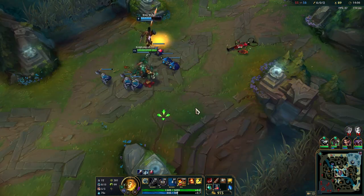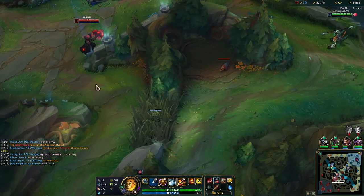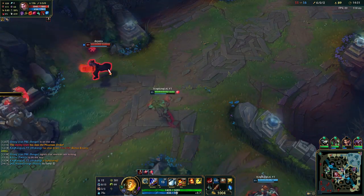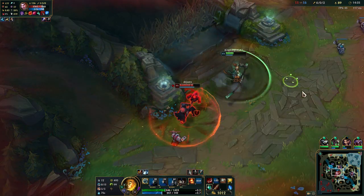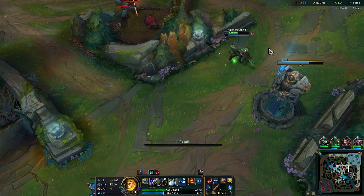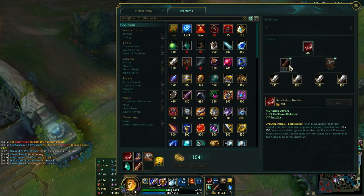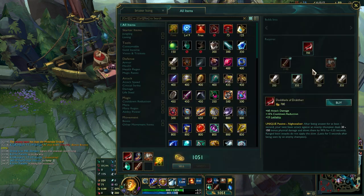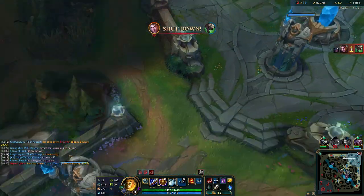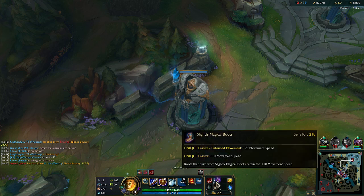I got Predator right now — I could go for a Predator play here. Let's do it... no, we're running away, that was a dumb idea. Let's go back and grab the Ghostblade. Also Duskblade's recipe changed too — it used to be Serrated Dirk and Pickaxe, now it's Serrated Dirk and Warhammer. I really like that. Next item will be Black Cleaver. The next video will be about full lethality Wukong — you better not miss that one.